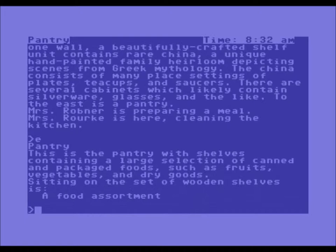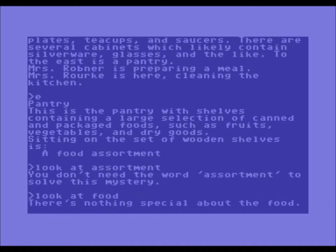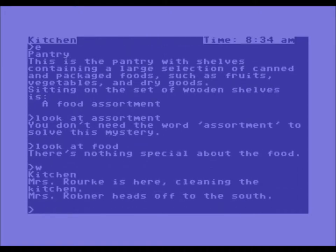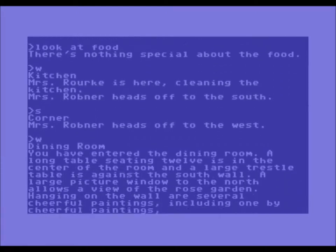This is the pantry with shelves containing a large selection of canned and packaged foods, such as fruits, vegetables and dry goods. Sitting on a set of wooden shelves is a food assortment. Looking at the assortment, the game says 'You don't need the word assortment to solve this mystery.' Well, that's good. Looking at food: 'There's nothing to figure out about all the food.' Sucks to be the food then. Let's go back south — Mrs. Robner heads off to the west. Let's follow her.